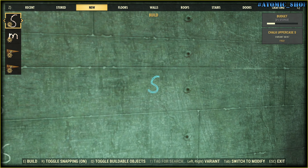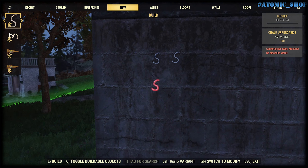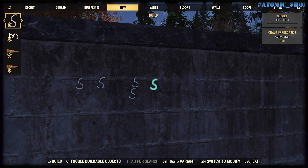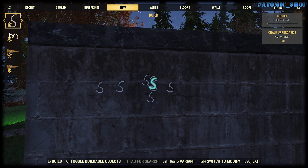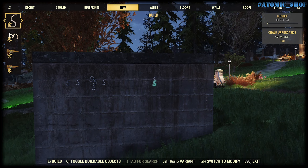It's better to not use these letters on the wall of your shelter, because they can disappear — like this. Not fair. On walls or on a foundation I didn't find any problem. You may have some sort of problems with positioning them, but you know, typical Fallout 76.